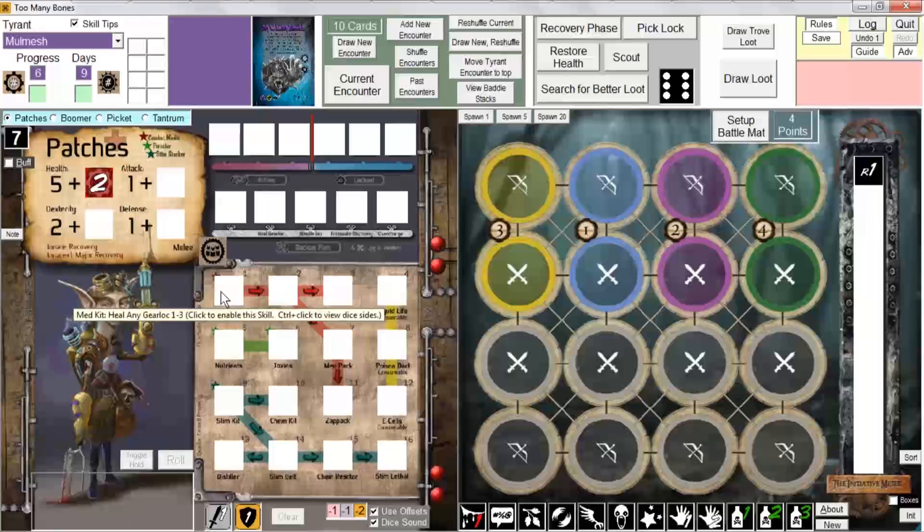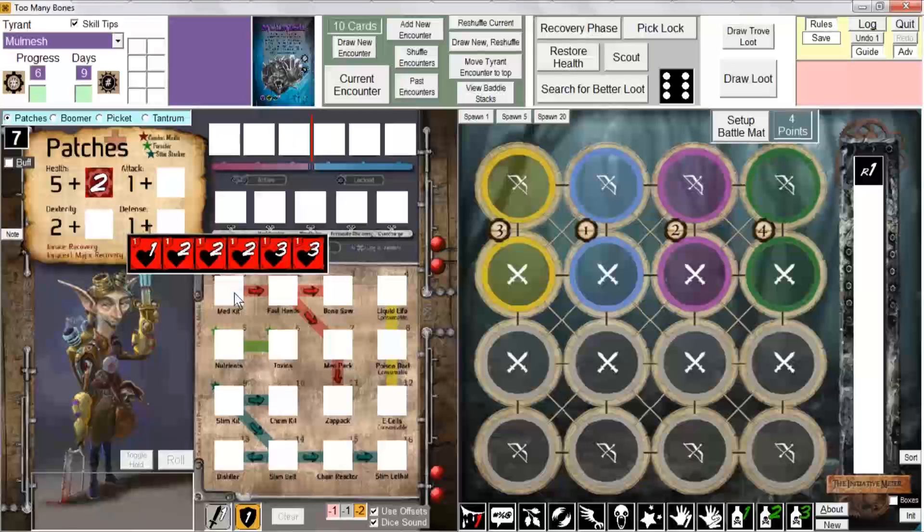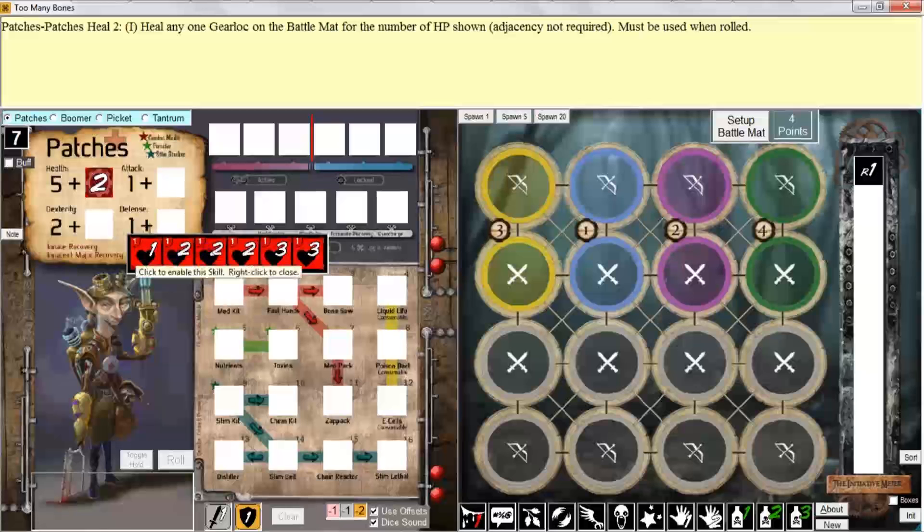I can do that right now. If I just wanted to check out Medkit before I actually decided to commit to it, I could pop up this box, view the different dice sides, and hover over them. When I do that, I see a description indicating what the die is, whether it's used instantly or normally played into an active slot, a lock slot, or an active ally slot, as well as a description of how the die functions. That will be true of any time you point at a skill die, regardless of where that die resides on the player mat.